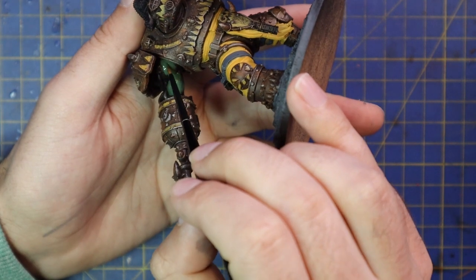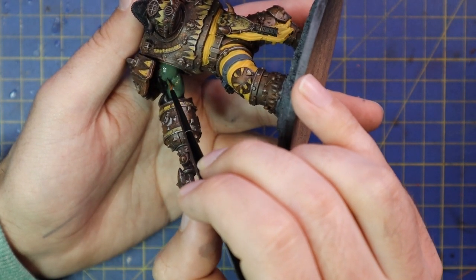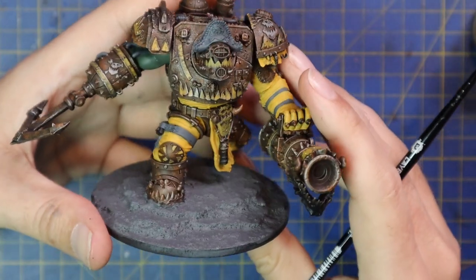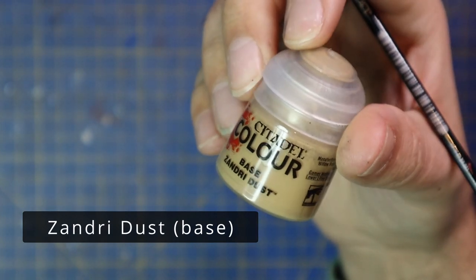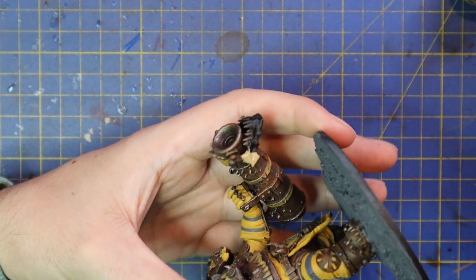That's literally all the Orc skin — I think it's the least amount of Orc skin I have ever seen on an Orc model, which of course speeds along the process. Just a hint as to what he could be under there. I added a little bit more grey to the model — his hat went grey along with some of the cabling and pipes that I may have forgot to do when I did the straps.